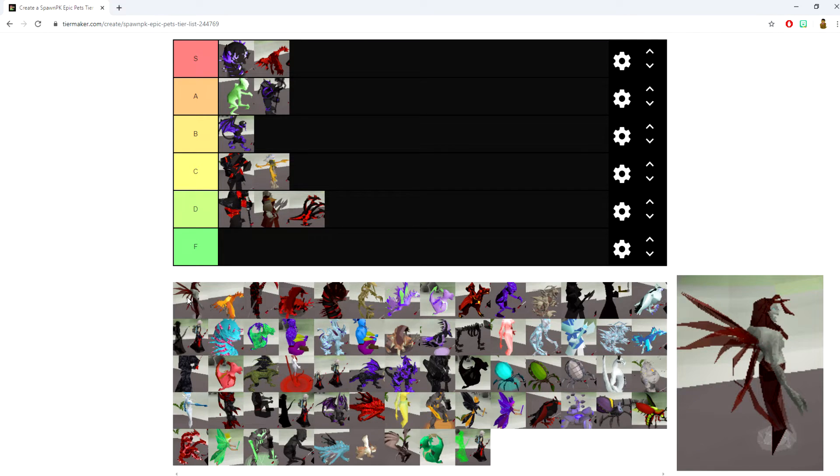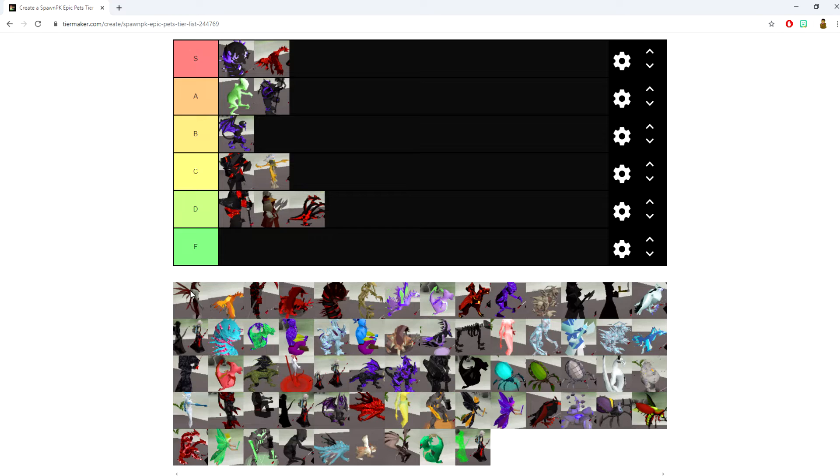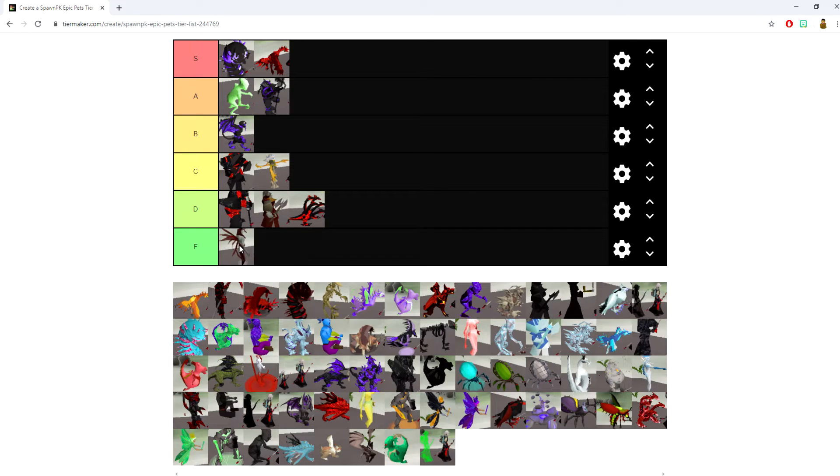The Blood Lord pet grants a plus 15% in your magic accuracy bonuses. It was extremely overpowered back in the day, but now it just can't compete with all the other pets. Going into the F category.